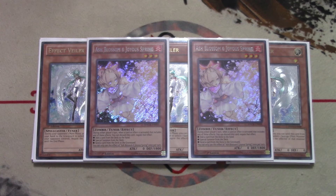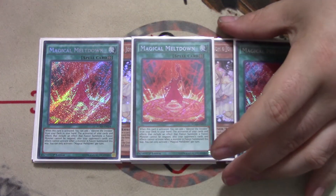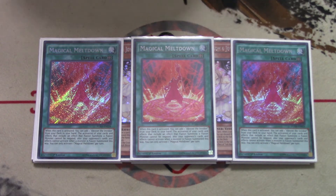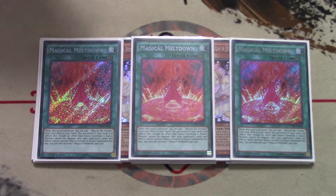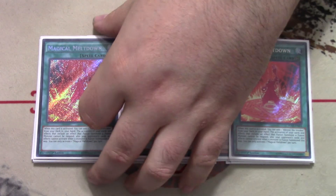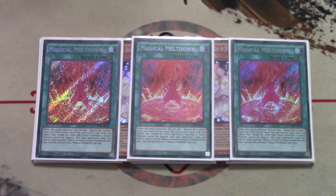That's it for monsters and hand traps. For spells, we play three copies of Magical Meltdown — you want to max out on your copies of Alistair, which is why we play three. This card is really insane, especially with cards like Instant Fusion and Invocation. Also, your opponent not being able to respond to fusion monsters after a successful fusion summon is really cool. For example, when you summon Raijin off Instant Fusion with Magical Meltdown face-up and activate the effect, your opponent can't respond — that's just insane.